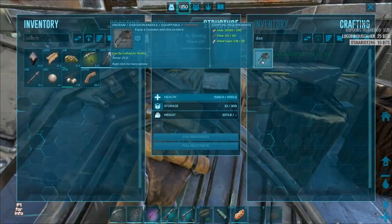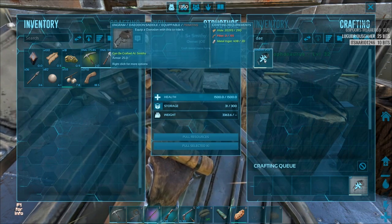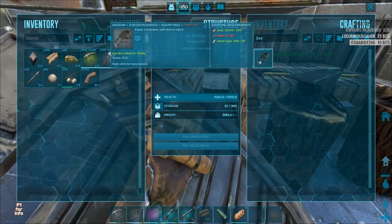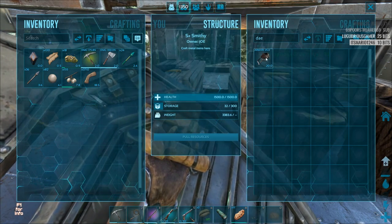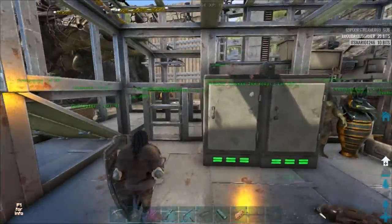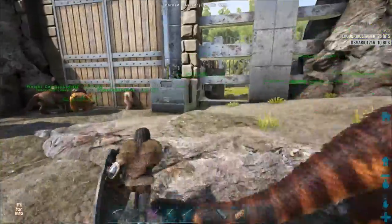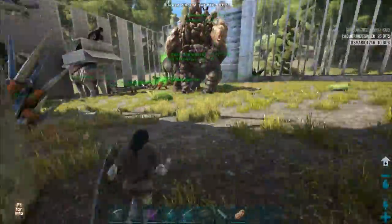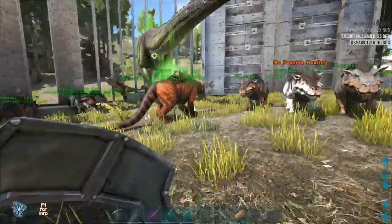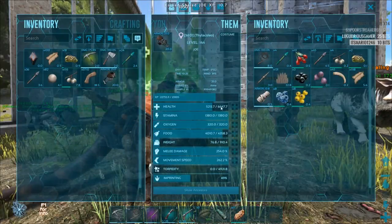We're going to cover the Deedon saddle, which requires 20 metal, 155 fiber, and 190 hide. So it's not that expensive when you think about it, and honestly you probably won't be saddling that many of them unless you really want to ride them. One of my Deedons is currently healing my Talio — he is healing decently fast.